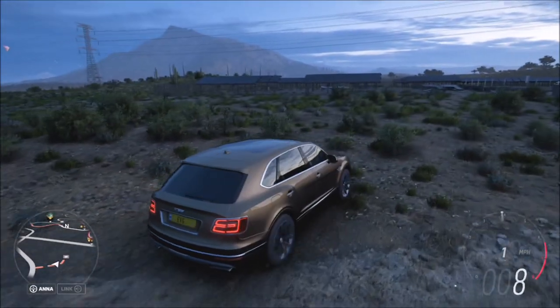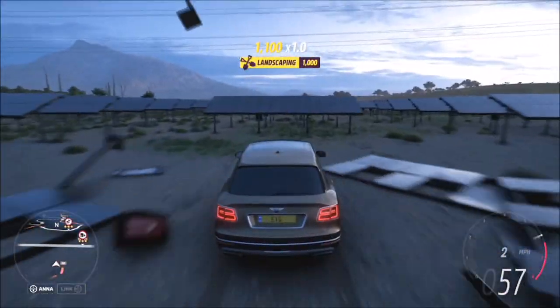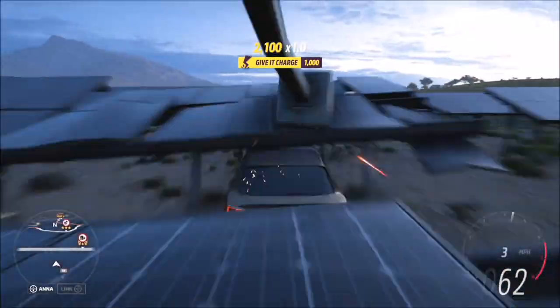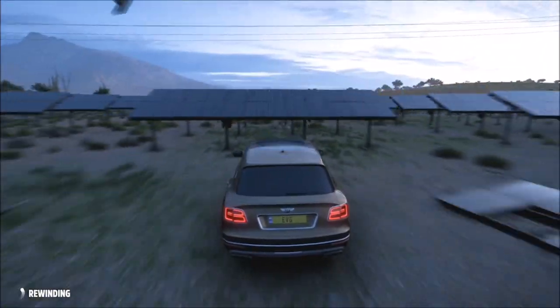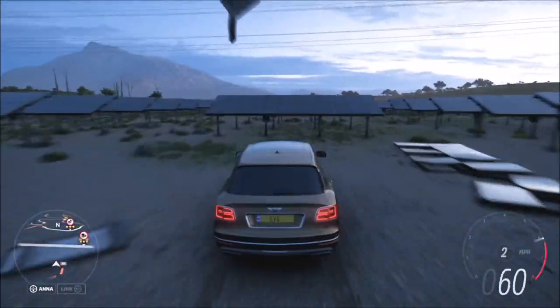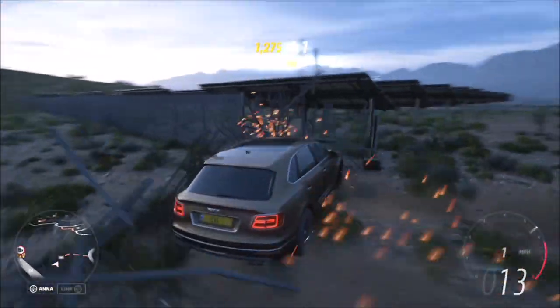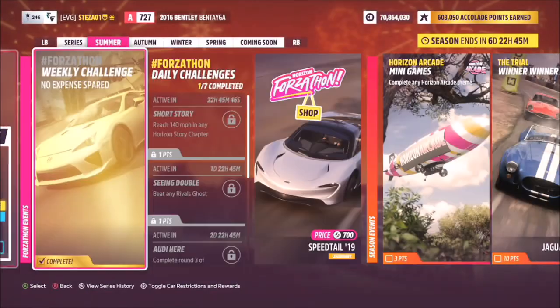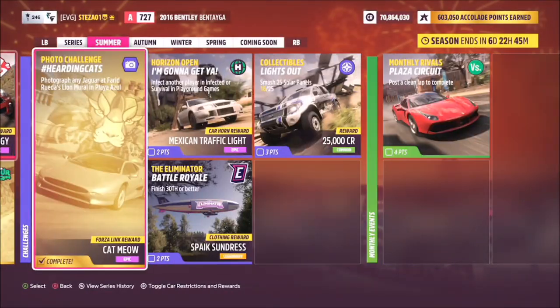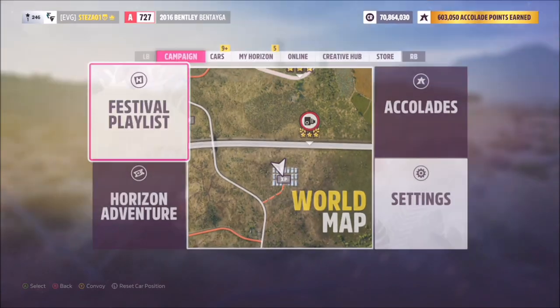Here you can see tons and tons of solar panels and all you want to do is drive through and smash them. If you're in horizon solo mode you could rewind, and once you're rewinding they will respawn and you can drive straight back through them. But there are enough solar panels around here that you don't actually have to do this. It keeps track of how many you've smashed — as you can see I've got 16 out of 25, so you know how many more you've got.